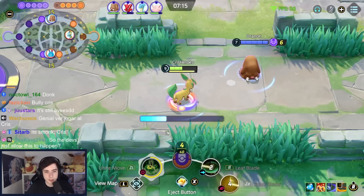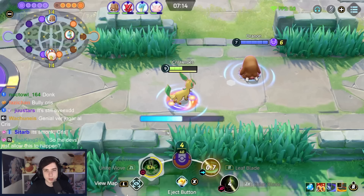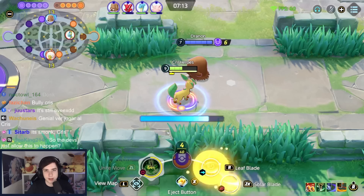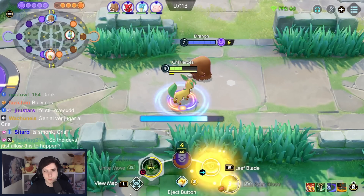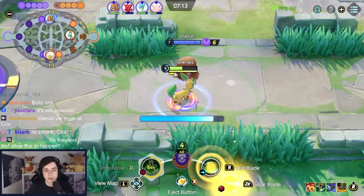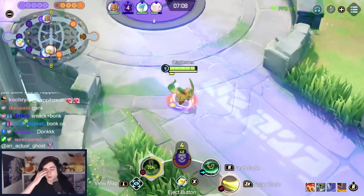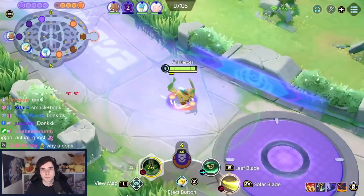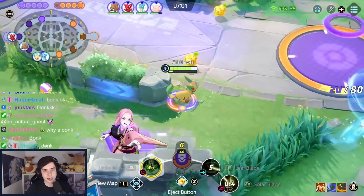But now you can see my bar is about to fill up — watch this bar. It charges up, and as soon as it hits max and the empowered icon pops up, you can see our Solar Blade gets cooldown reduction again. Our Solar Blade is instantly up again — you get about a 3 or 4 second cooldown every single time Solar Blade enters that empowered state. That is something you have to play around.